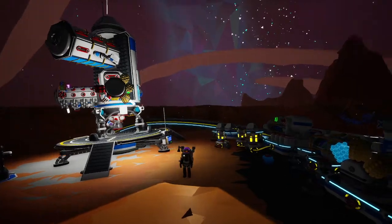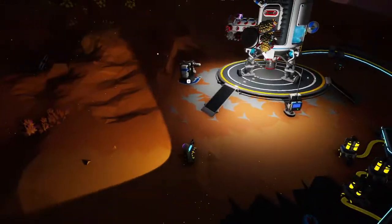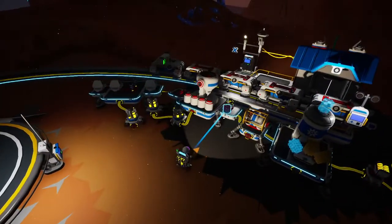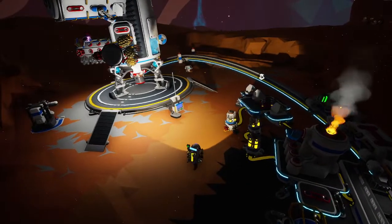Hello all, Serious Lees here, back for some more Astroneer. I've done a little bit of cleaning up the base. I hooked up all that stuff, got rid of all of those scrap platforms. We've got the smelter hooked up. Let's get that refiner turned on, smelting furnace turned on, and get it going.